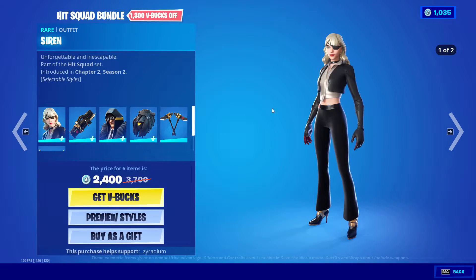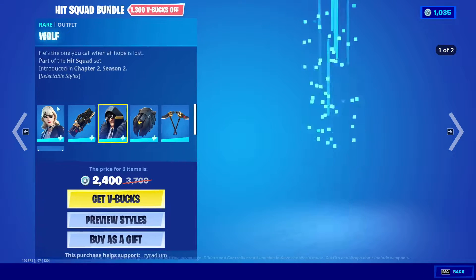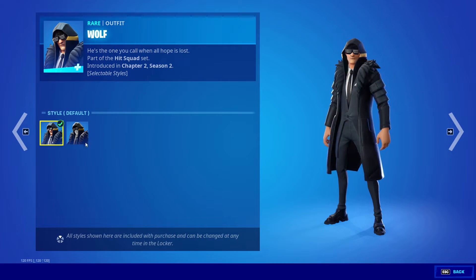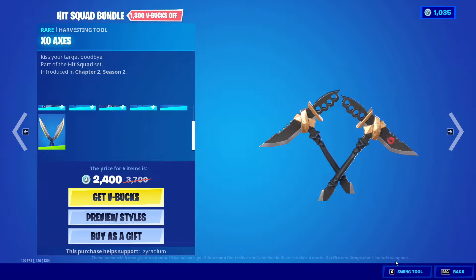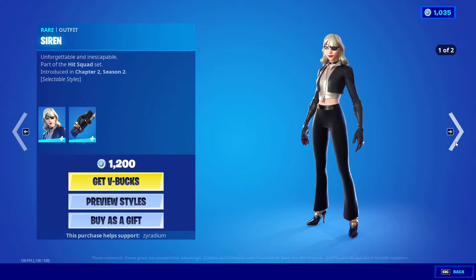The Hit Squad Bundle is back in the item shop right here. We got Jump GC2. Siren has a selectable style. We also got the Last Kiss back bling with Wolf — Wolf has a selectable style too. We also got the Pelt Pack back bling, the Zo axes, and Reflex Blades. That bundle is for 2,400 V-Bucks.